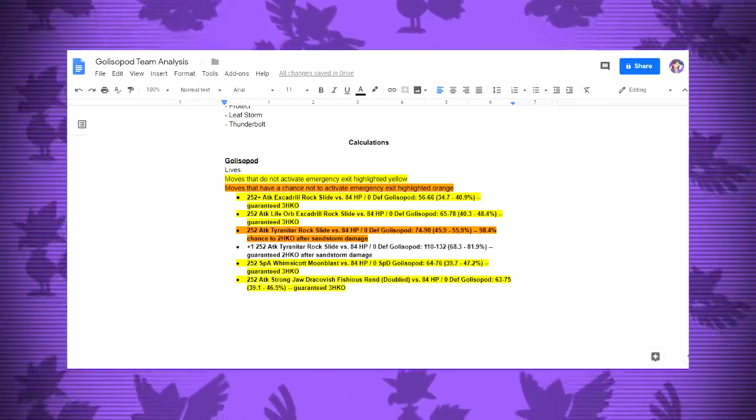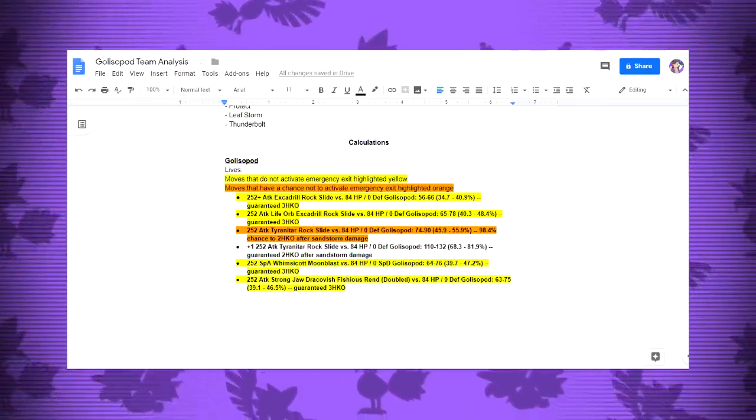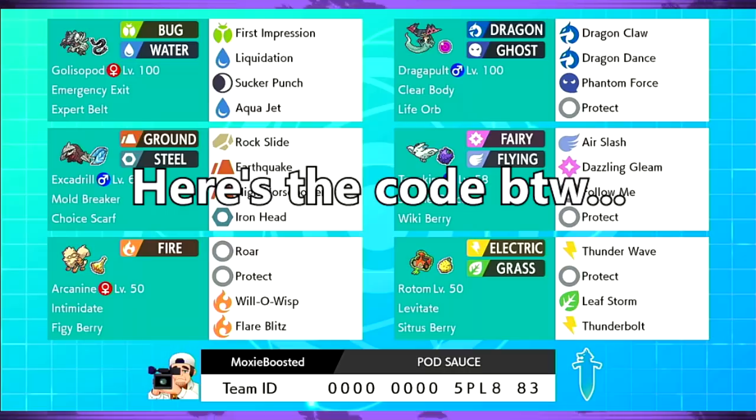In the description, you'll find a Google Doc with everything I'll be talking about in this video — every detail of the team, including what the EV spreads are, what moves these Pokemon are supposed to live, who they outspeed, and what these Pokemon KO. So if you enjoy this, be sure to leave a like and subscribe for more Pokemon content. Let's get right into the video.